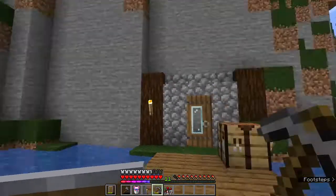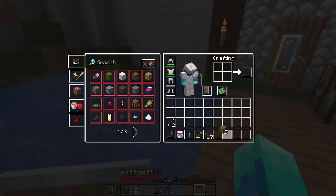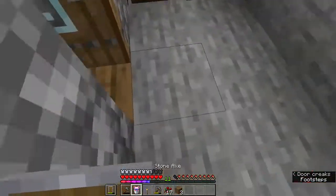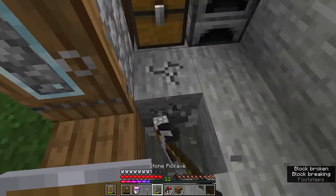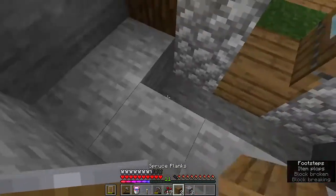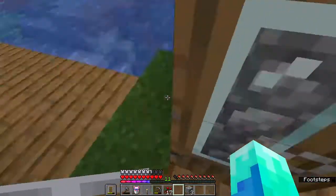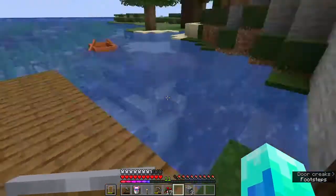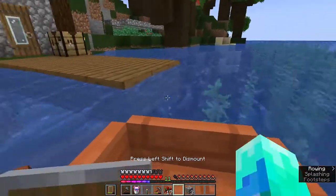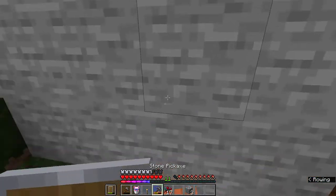So here's my house, and on the side here I'm gonna make a path. We'll need to get more wood though. I'll just put the wood in here for right now — three spots, we'll get that filled up. And then where's my boat? It's running away!